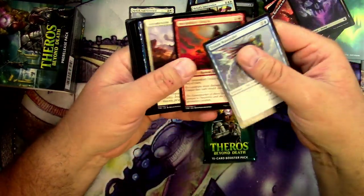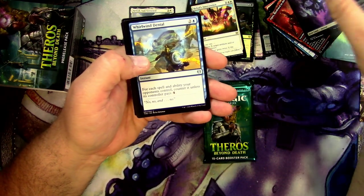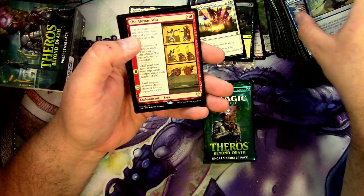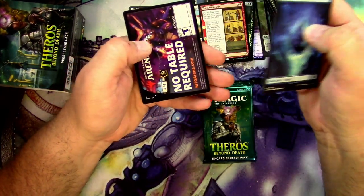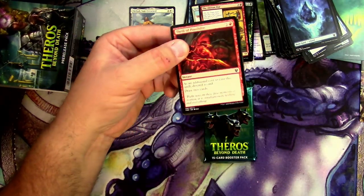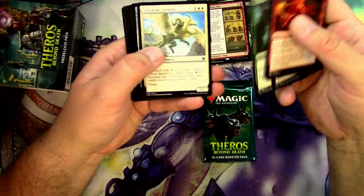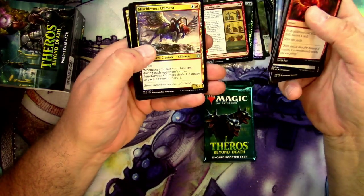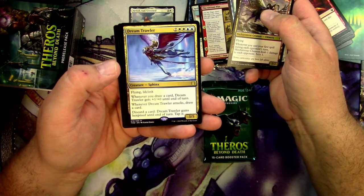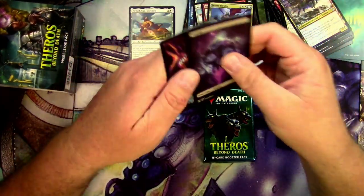Next pack yields Triton Wave Rider, Nymad Lamprey, Final Death, Whirlwind Denial, Blood Aspirant, Nessian Wanderer, and The Akroan War for the rare. Following pack has Thrill of Possibility, Sleep of the Dead, Mischievous Chimera, Arcana Falling Stars, Sea-God's Scorn, and the rare is Dream Trawler — the flying lifelink card that does some crazy stuff.